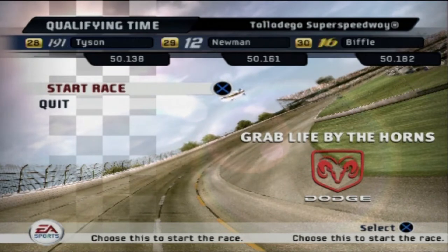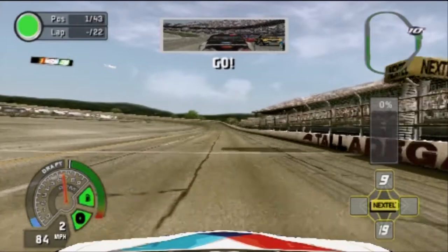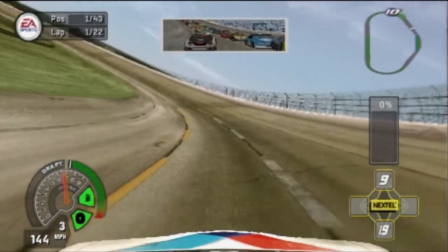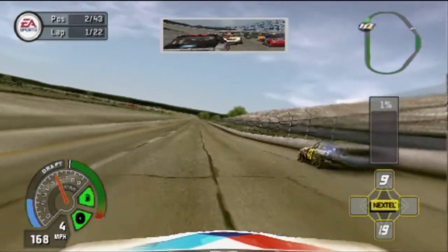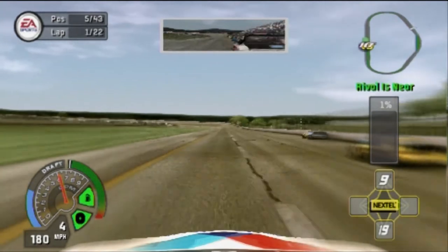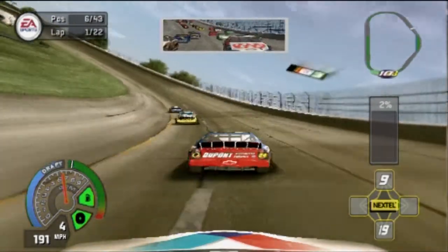Roy, the number 10 Dodge Charger, is on the pole and here we go. I'm not very good at restarts at the plate tracks — I just don't seem to time my shifts very well. Jimmy Johnson's breezed by me on the outside. I went from first to sixth on the opening lap alone, which is even worse than some of the lower categories.